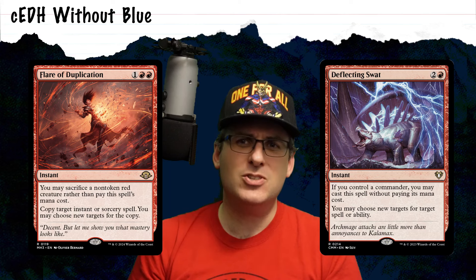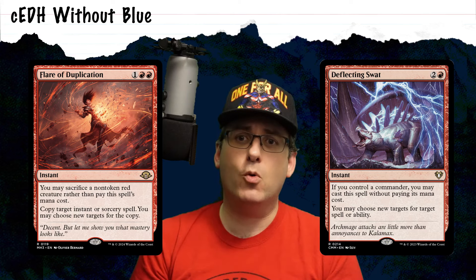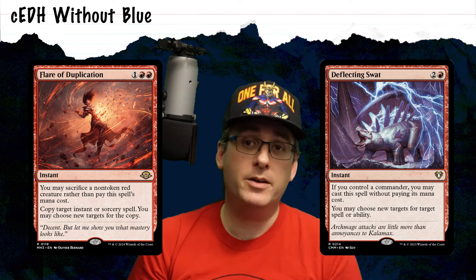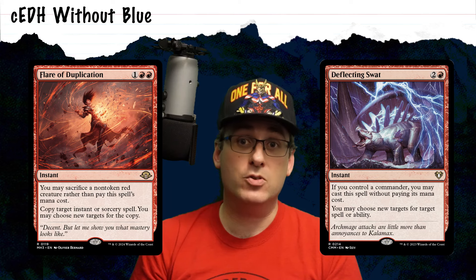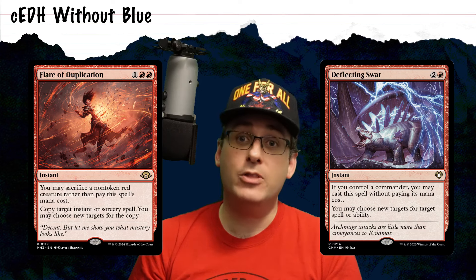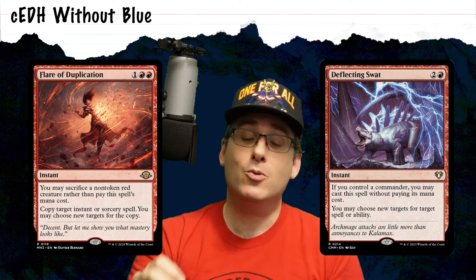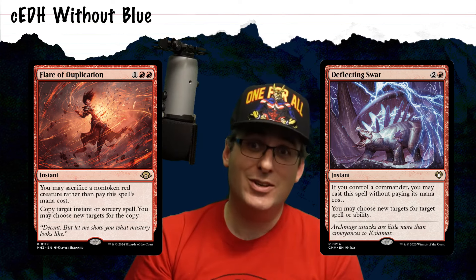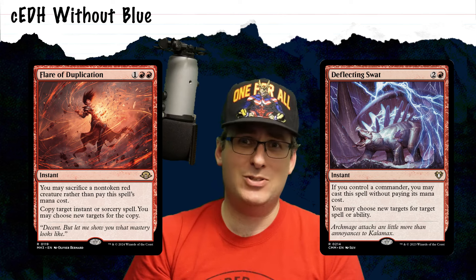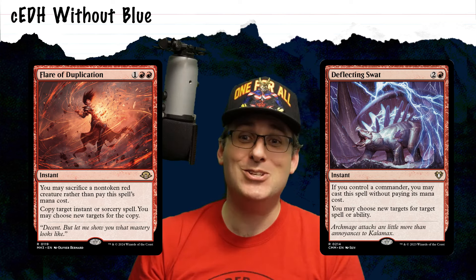Deflects are similar, usually following the templating of something like Deflecting Swat, which allows you to change the target for a spell or ability. Sometimes you can redirect all the targets, sometimes only one, like on Bolt Bend. These can allow for very powerful reversals, and they function like counterspells by allowing you to change the target of the counterspell that's trying to counter your spell onto the deflect itself. This means that when the deflect resolves, the target changes, the counterspell looks for the deflect it's now trying to counter and just fizzles — allowing the spell you originally wanted to resolve to just get through.